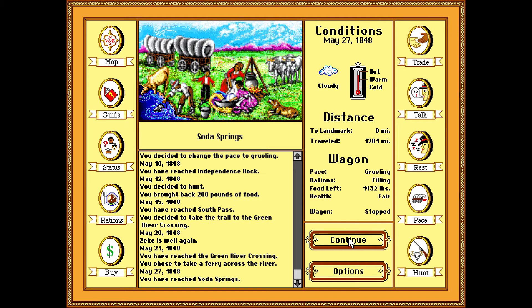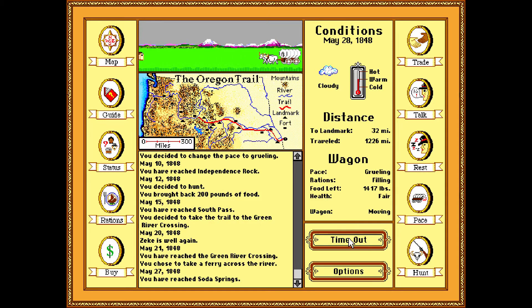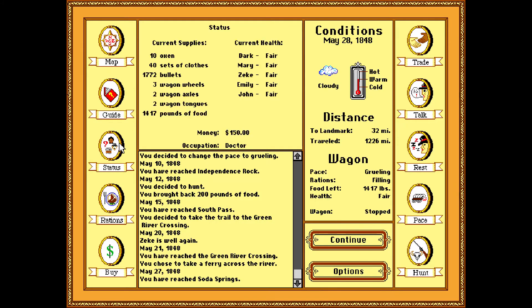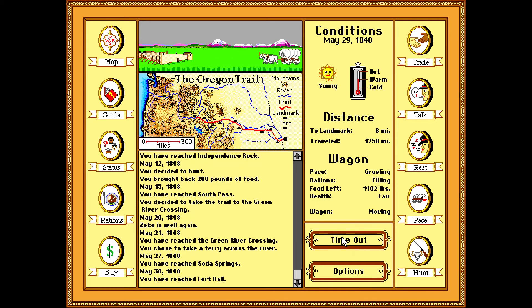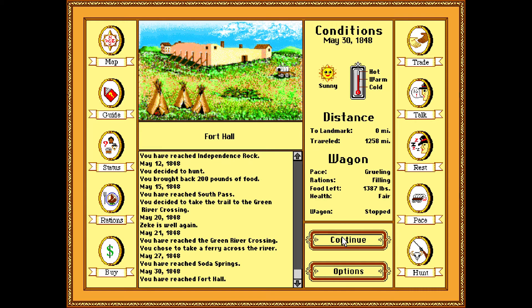Soda Springs. Health fare — how's our health fare? Is that good or bad? Also, I'm a doctor. We found like three wagon wheels — why is it that we can only keep three? I had two before.